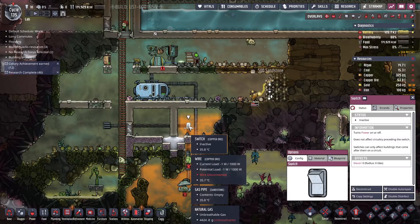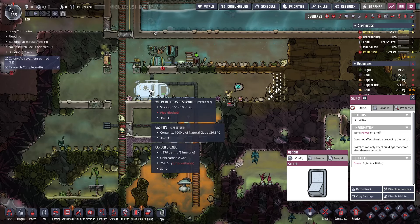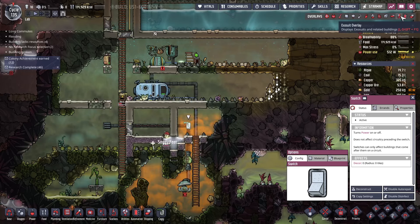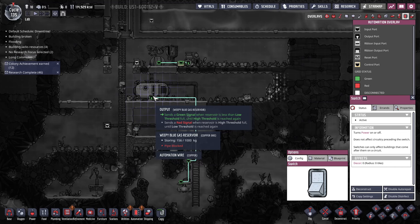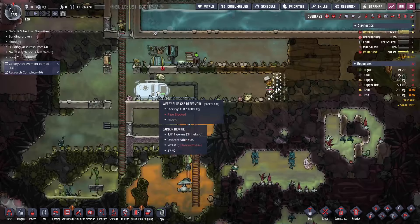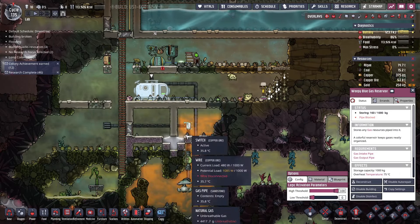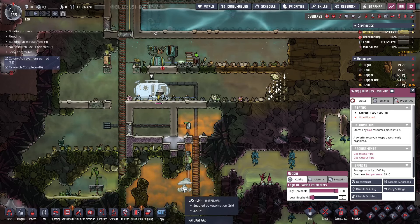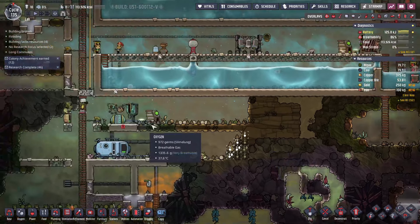I was wondering if we have this hooked up correctly — this thing sends a green signal when the reservoir is less than the low threshold, and a red signal when it's high. Low threshold is zero, high threshold is 100 — so when it's full it will automatically turn this stuff off. That's what I wanted to do, so I think we have that hooked up correctly, which is very exciting.